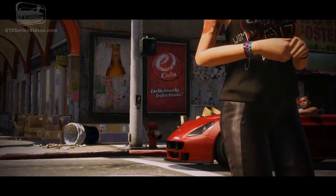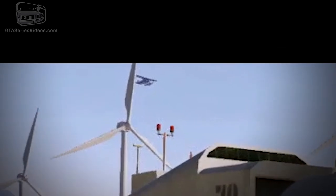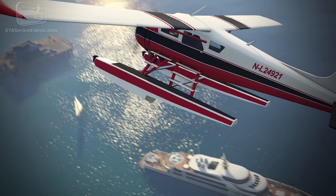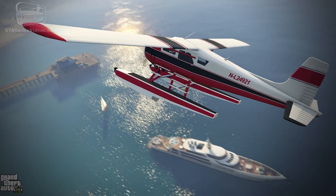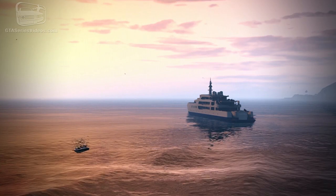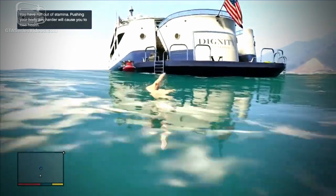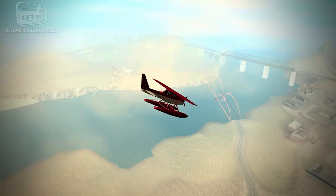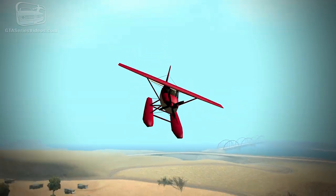Another vehicle announced is the Dodo seaplane, which we already saw in a couple of frames in the first GTA 5 trailer. The image shown by Rockstar Games shows a classic seaplane in white, black, and red flying over a yacht near the Del Perro Pier — the same yacht that appears during the mission Daddy's Little Girl. Rockstar announced that collecting the Dodo may require a little firepower, and inside the seaplane we can see Trevor.